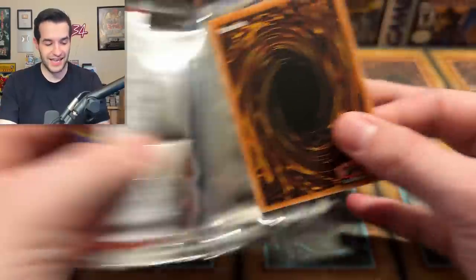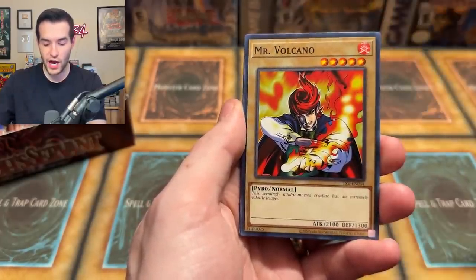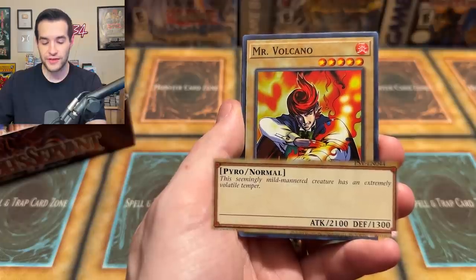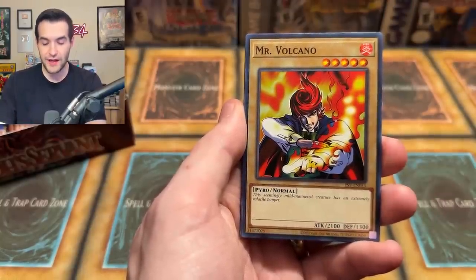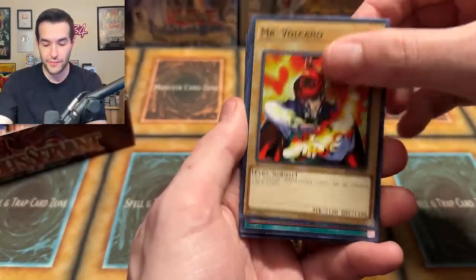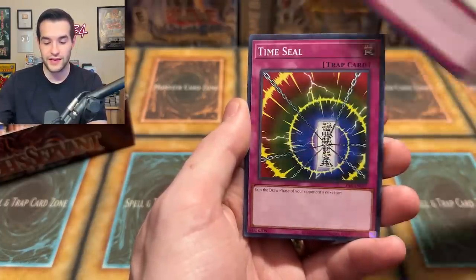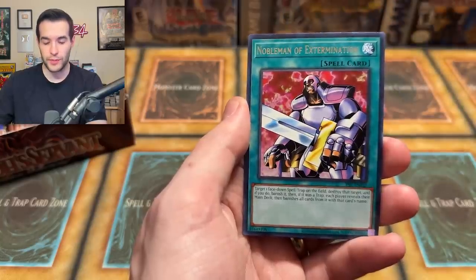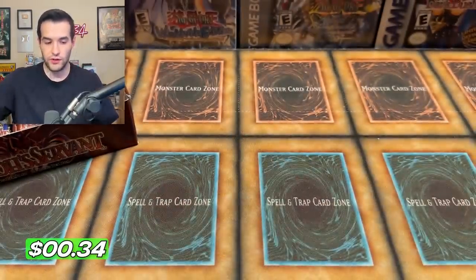Numinous Healer, Respect Play, Mr. Volcano — this seemingly mild-mannered creature has an extremely volatile temper. I don't know what is mild-mannered about this guy — look at the hair, he looks intense. Then you have the Flaming Finger — there's nothing mild-mannered about that guy. Cold Wave, Kuwagata, Attack and Receive, Time Seal — skip the draw phase — Nobleman of Extermination and Sword Hunter. Still two foils, not terrible, but we're looking to pick it up a little bit to beat Dark Crisis.